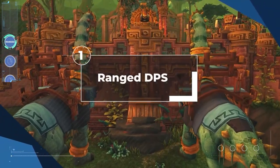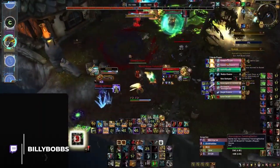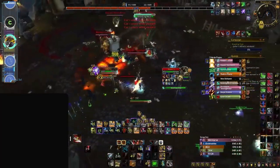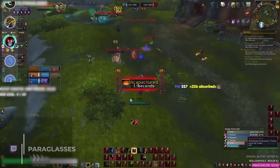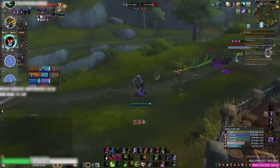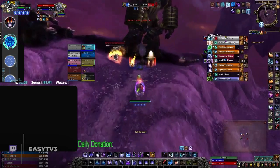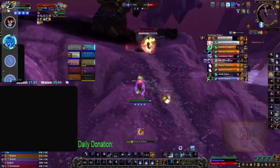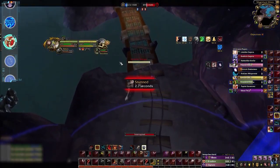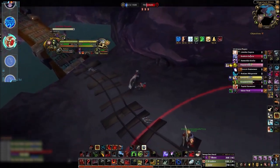Starting off in our lowest tier for ranged specs, we've surprisingly got Beast Mastery Hunter. Despite their strength in arena, pet classes just don't do too well in battlegrounds as your pet can too easily be focused and cleaved down. Suffering the same problem is Demonology Warlock — demo can be even more of a hindrance as the constant stream of imps from Hand of Gul'dan can buff enemy damage. Also in the lowest tier is Arcane Mage, which is severely lacking fewer slows than Frost and far less burst than Fire. The last spec in our lowest tier is Marksmanship Hunter — the damage just isn't there, lacking crowd control, utility, and even sustained damage when left free.